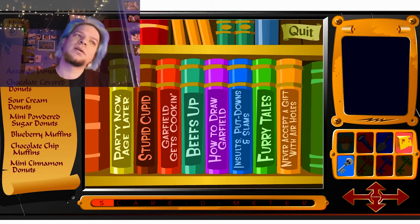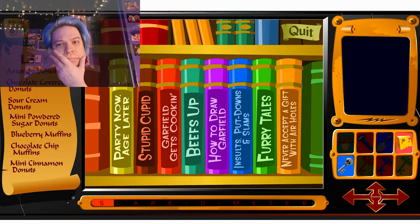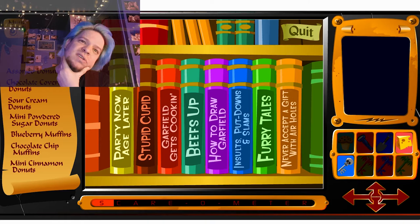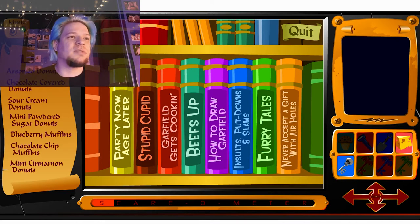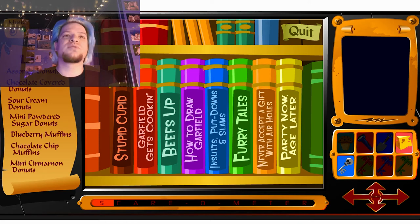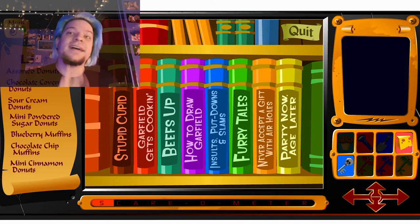Oh! Party Now, Age Later! Stupid Cupid. Garfield Gets Cooking with Stuff. How to Draw Garfield Insults, Putdowns and Slams. Furry Tales! Never Accept a Gift with Air Holes. What? Can I click on the books? To give them a... Oh! I'm supposed to reorder them. By color, I suppose? Because there is no... That music is... My god.